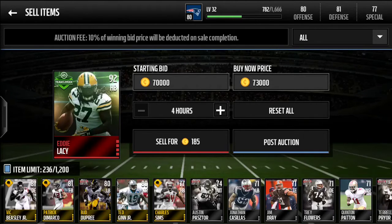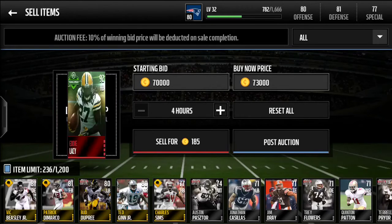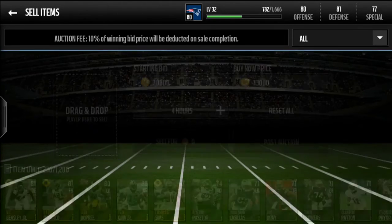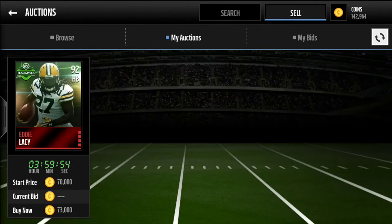I imagine he's probably a pretty good halfback. Personally I like halfbacks with a really fast speed — that's why I have Dri Archer on my team, because I like fast halfbacks. But there we go, ended up selling him for 73k. Anyways guys, that's pretty much going to be it for this video. I know it was a short video, I just wanted to get a quick video out so you guys would have content to watch on the channel.